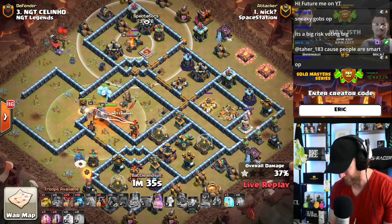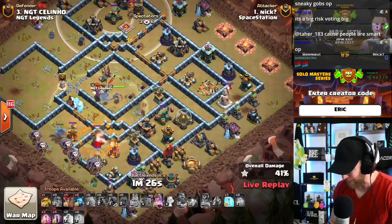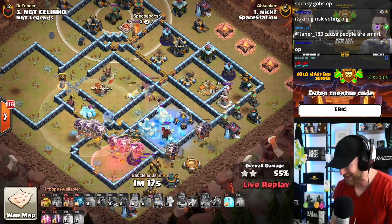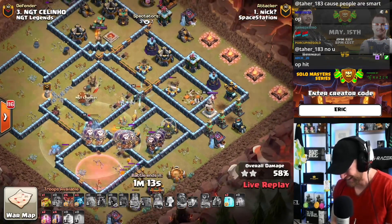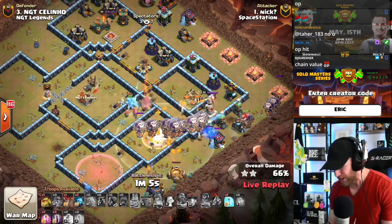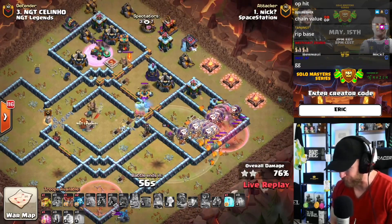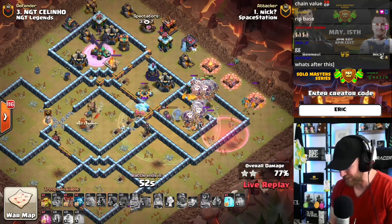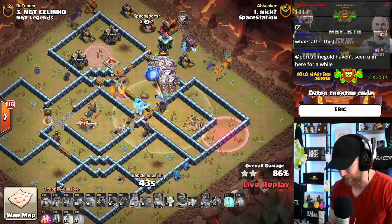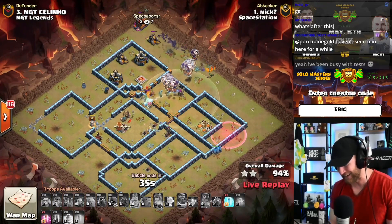The warden is on ground here to provide extra support to the heroes since the town hall is already dealt with. He can use an early warden ability combined with the king ability to make all his barbarians invincible. The RC swings along the left side — she won't make it through the scattershot but pushes into the core. A triple ice golem comes out for the queen, keeping her protected as she goes deeper. Lalo wraps around the heroes — the queen steps to the wall and takes the scattershot. Nick still has four bat spells for the back side. Brilliant attack!